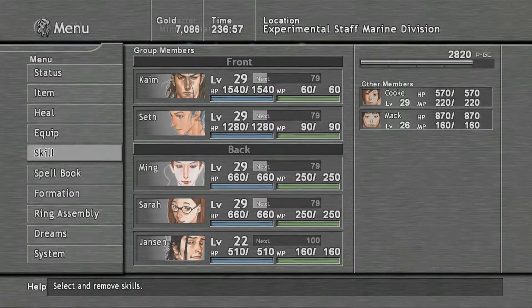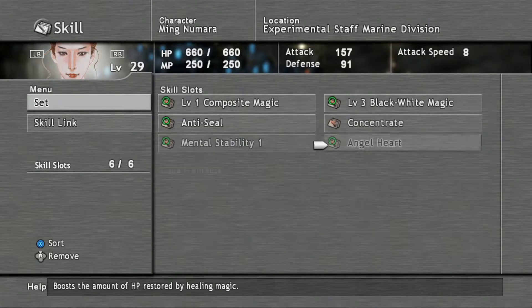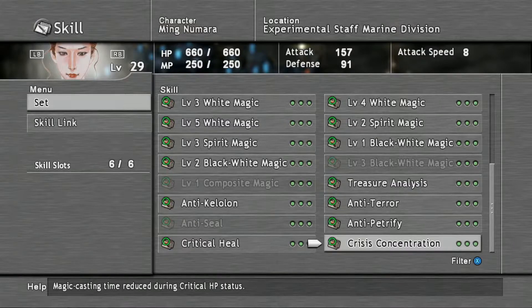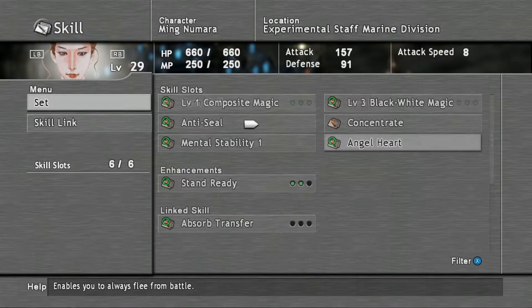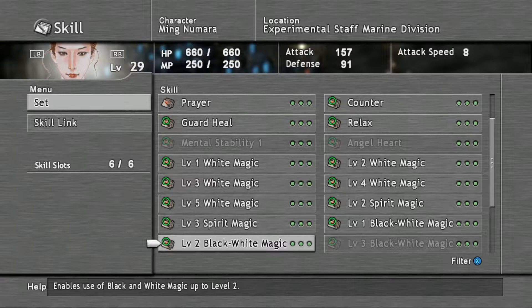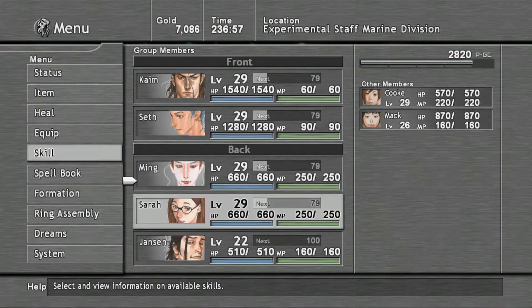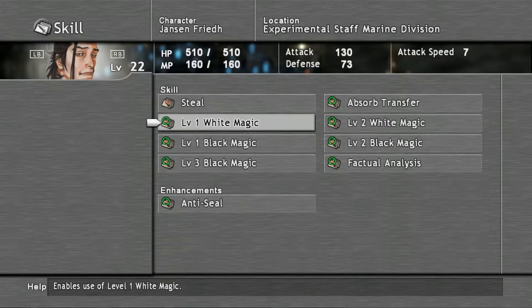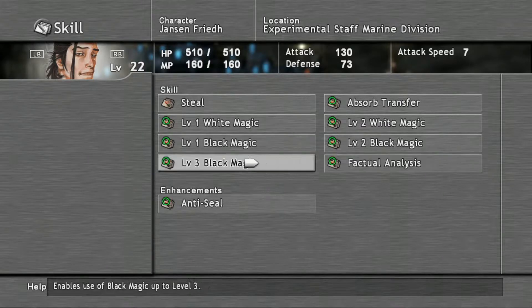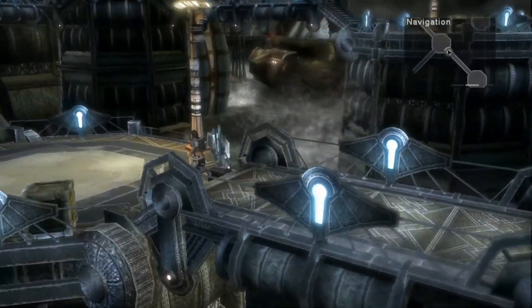Also, I didn't equip a skill on Ming — healing is always good. I probably could go for something else. Level 1 Composite, Level 3 Black and White — do we not have a better Black and White magic yet? I guess it's worth noting that Jansen is still level 22, so he's a little lacking. He knows both White and Black, but just individually doesn't learn the combined skill.